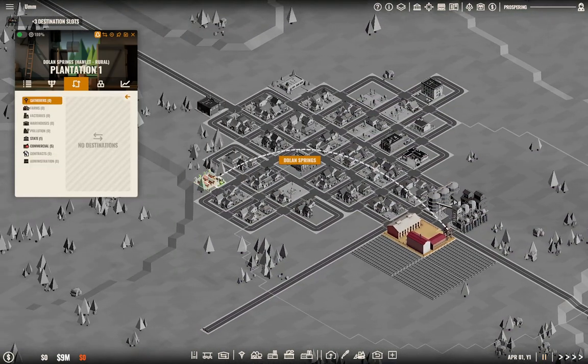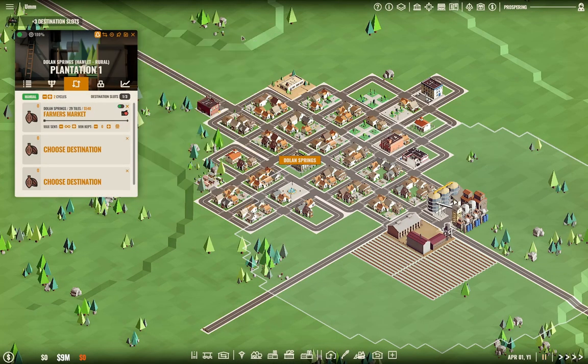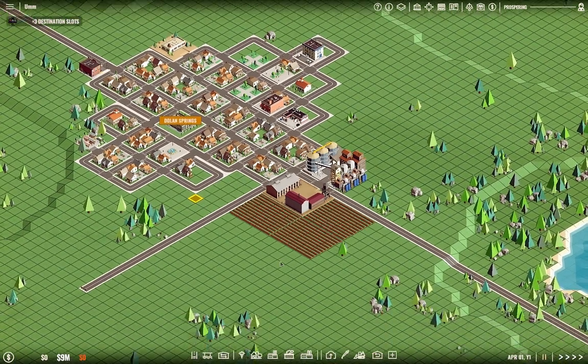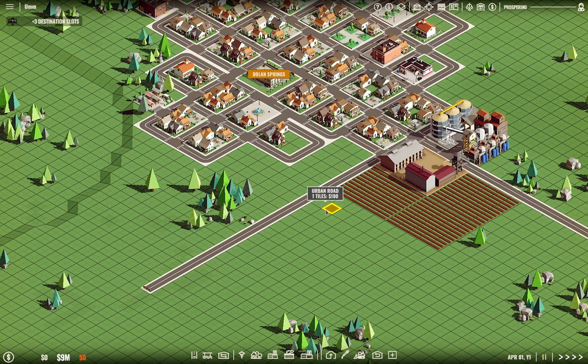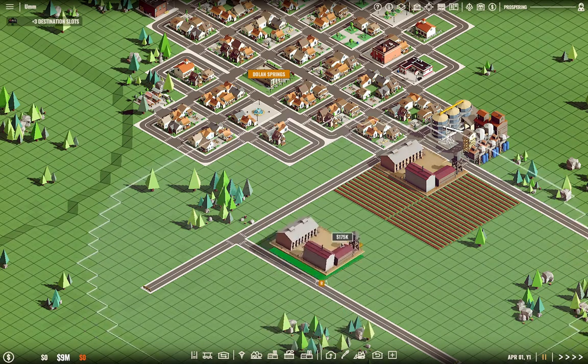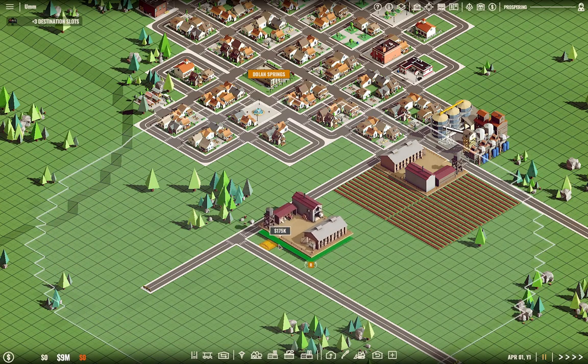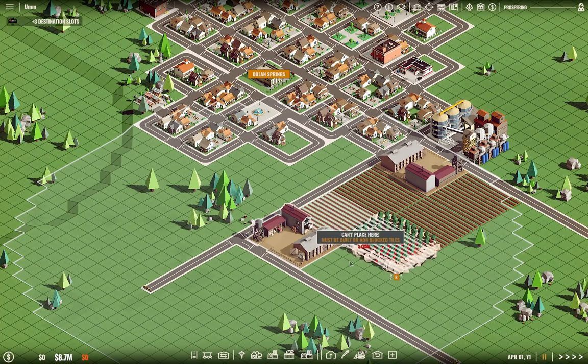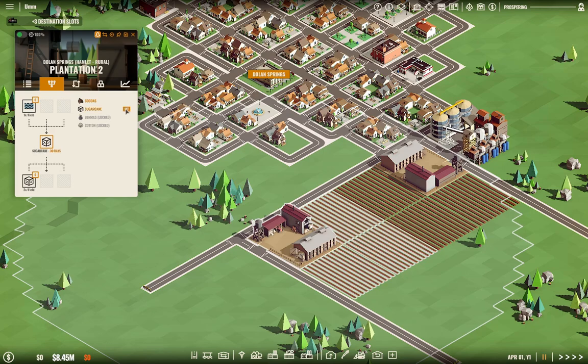Going into destinations, we're going to send the output to the farmers market. We can also do the same thing with sugar — we might as well since we can afford it. I'm going to make a road grid here: one, two, three, four. Then place a plantation for sugar cane.